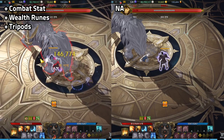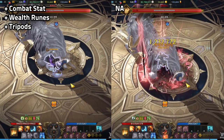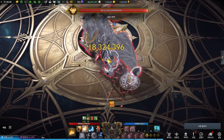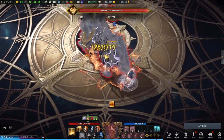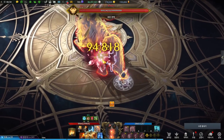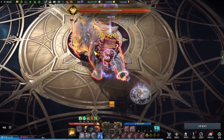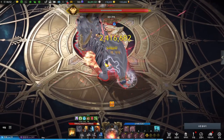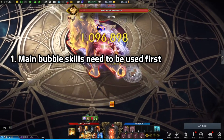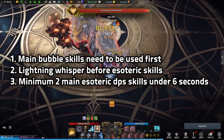Striker's goal is to fill up their bubble first, then land their main esoteric skills — similar to Wardancer but without buff timings like Wind's Whisper. If you lack combat stats or insufficient wealth runes, you won't be able to rotate your DPS properly, which is why orb-gaining skills are crucial. You'll need to land all your esoteric skills within Lightning Whisper's 6-second crit buff. Three key rules: 1) Main bubble skills need to be used first to fill up the bubble. 2) Lightning Whisper needs to be used before esoteric skills. 3) A minimum of 2 main esoteric DPS skills need to land within 6 seconds.